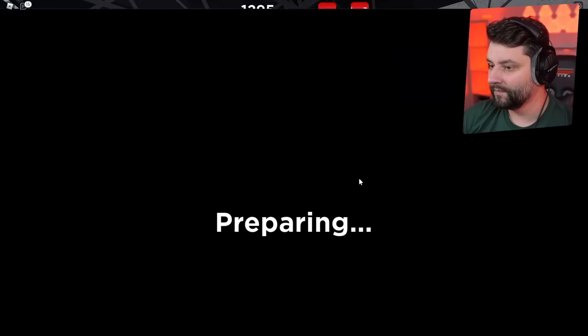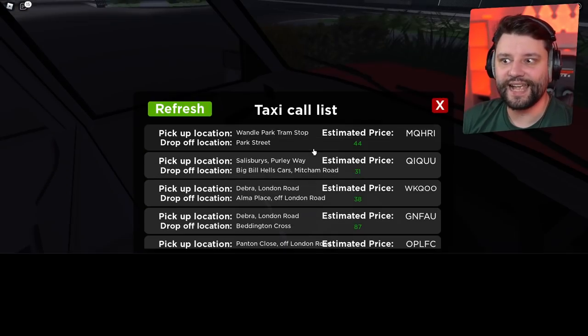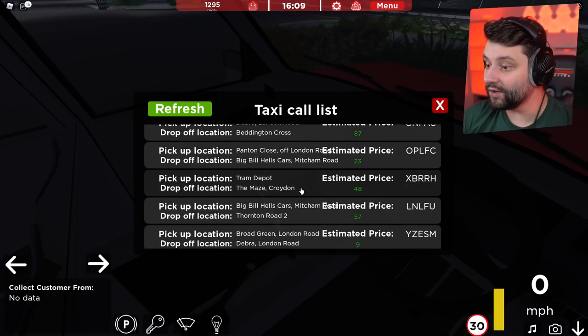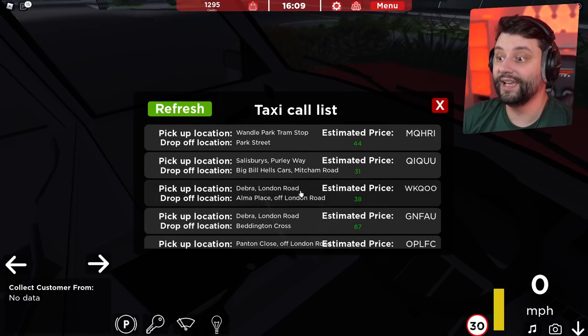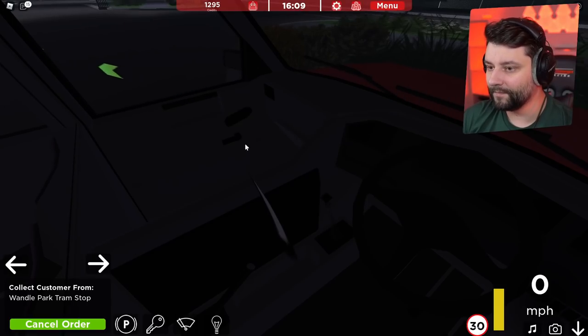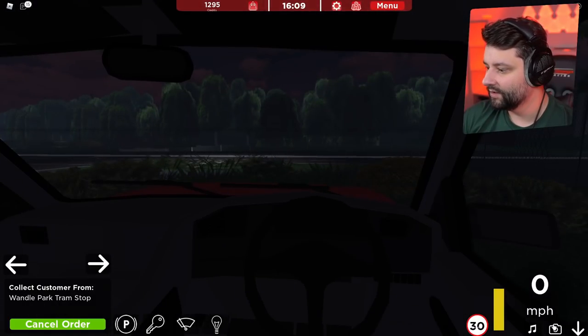So we're going to spawn this puppy in. I wonder where we spawn — is there like a taxi rank area? Oh, there's a taxi call list right now. These are all the jobs we could literally accept. We have a pickup location of Wondell Park Tram Stop and the drop-off location is Park Street. Let's do it — I'm doing it right now. I'm inside the taxi, I can't really see, so we'll change the camera.